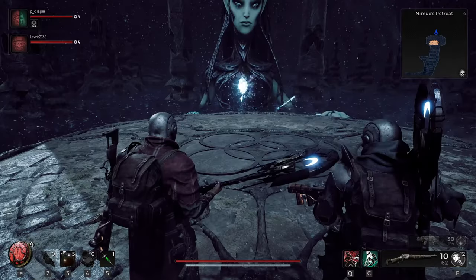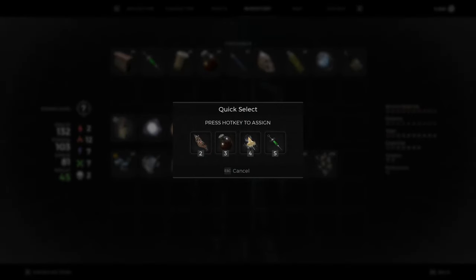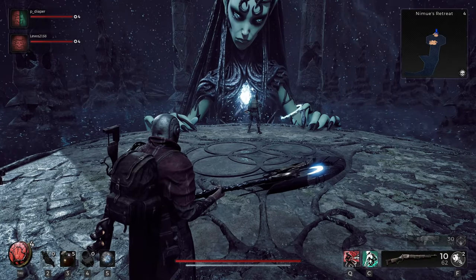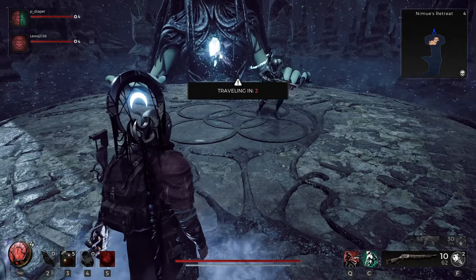What it's going to do is take her dream from her. This little orb thing is going to go into your inventory and it's called Nimue's dream. Then go into your inventory and put the dream into one of your quick slots — I tried using it directly from inventory and it didn't work, so pop it into a quick slot, come out of inventory, and use the item.